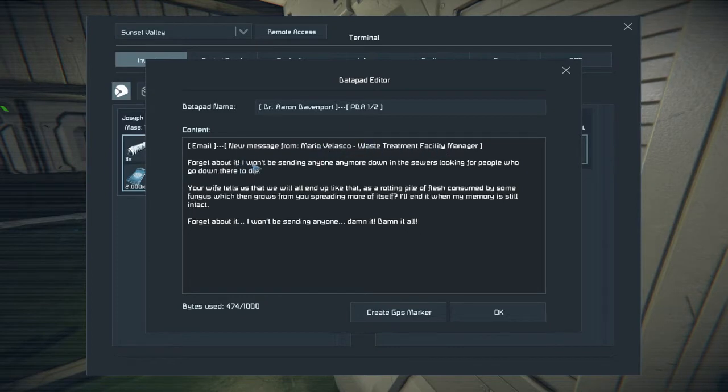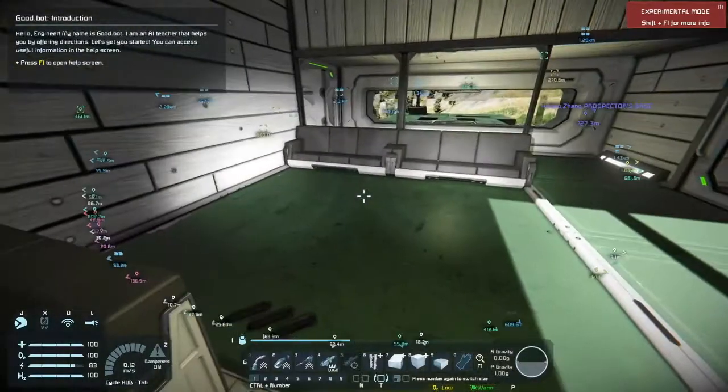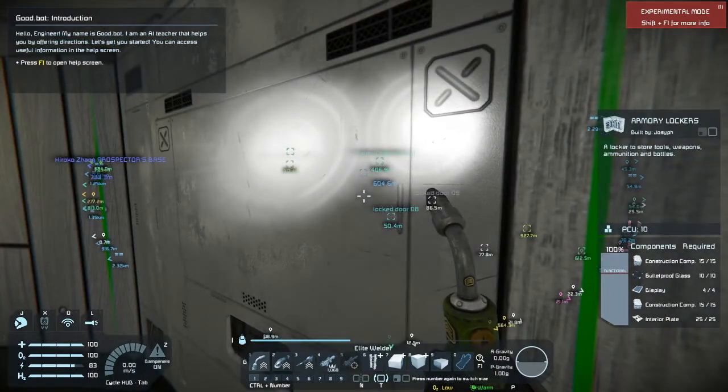New message from Maria Velasco, waste treatment facility: 'Forget about it — I won't be sending any more down there. These looking people go down there to die. Your wife tells us we will all end up as a rotting pile of flesh consumed by some sort of fungus that then grows from you, spreading more of itself. I'll end it when my memory is still intact. Forget about it — I won't be sending anyone. Damn it all.' So that's Mario or Mario Velasquez to Aaron Davenport, denying a request to send people down to the sewers.